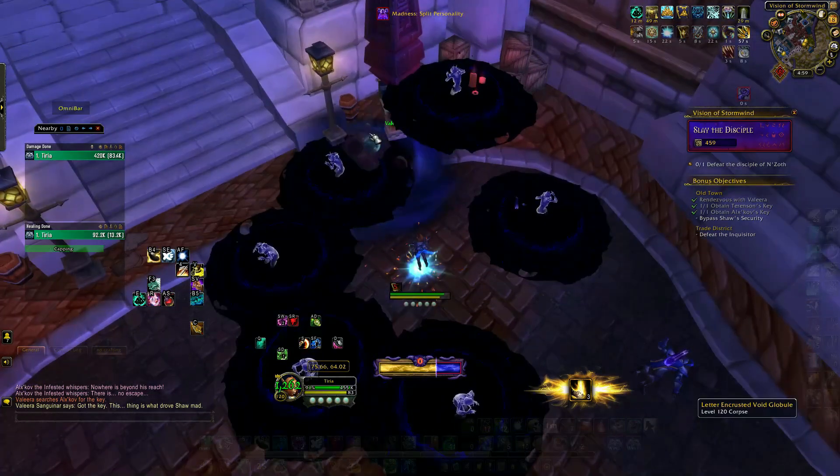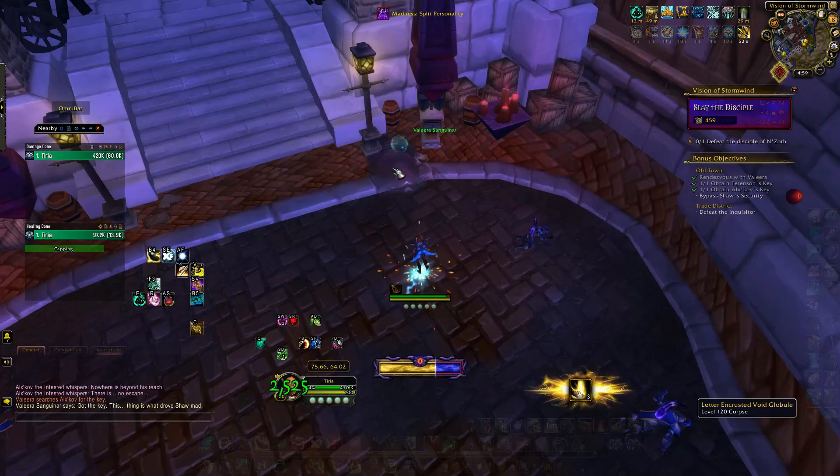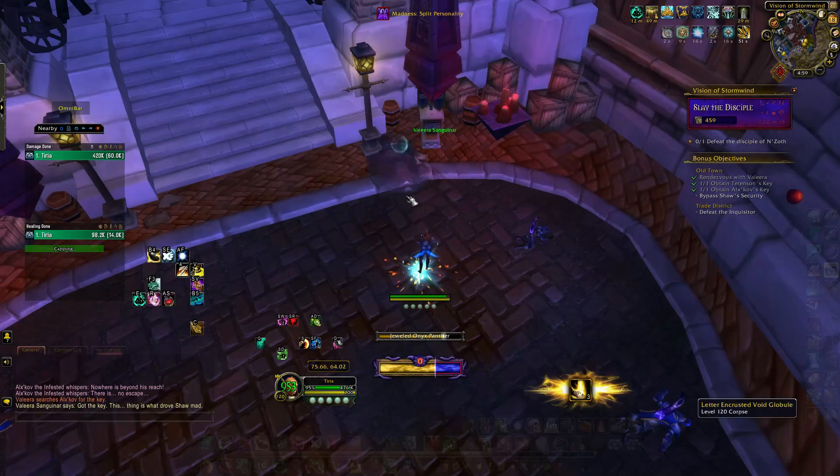A monster will come popping out. If you're going to get the mount, it'll be Melmuncher that comes out and you kill him. You loot his body — you got the mount.